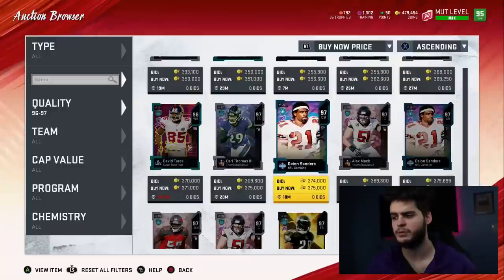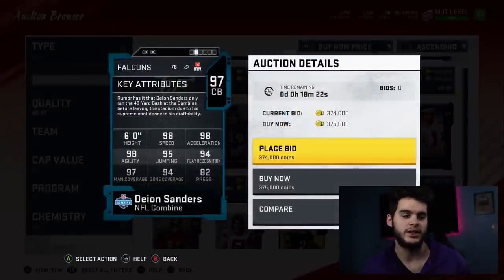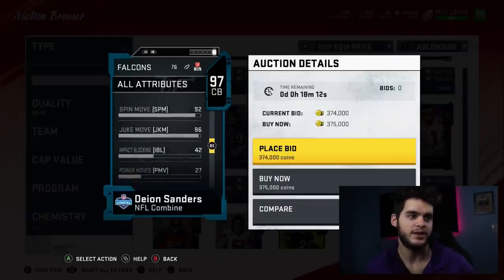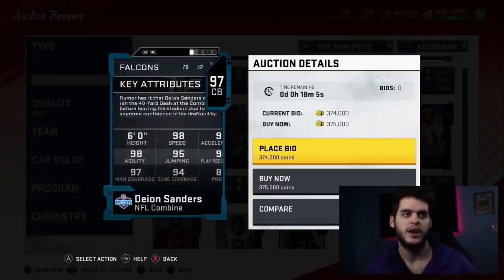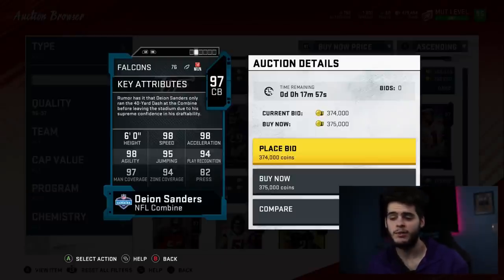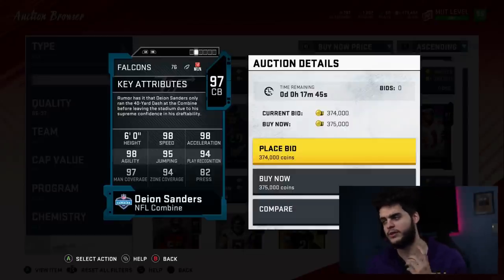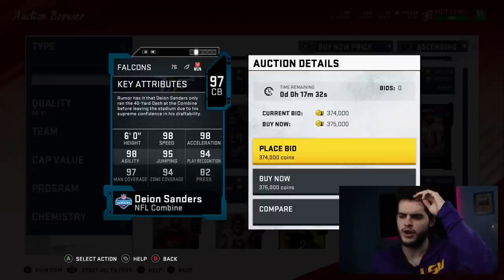I don't see many other options that would be cool for a golden ticket, but a golden ticket Deion Sanders could actually be very useful. I'd specify press as one of his three, catching as another, and block shed or hit power as the third — hit power is only 52, so I need to address block shed or hit power. If you can get a Deion card with 90-plus press, and power up and chem him to 93 or 94, with 99 everything else, this would be one of the glitchiest cards. The only thing that hurts is he can't press guards. Golden ticket Deion would fix all deficiencies. They won't be powered up, but they still get chems and four abilities on them.